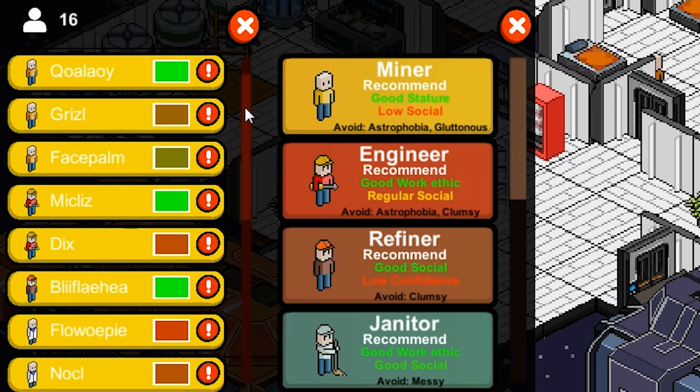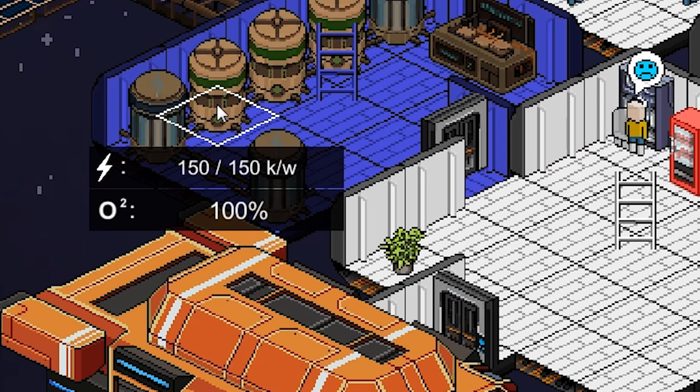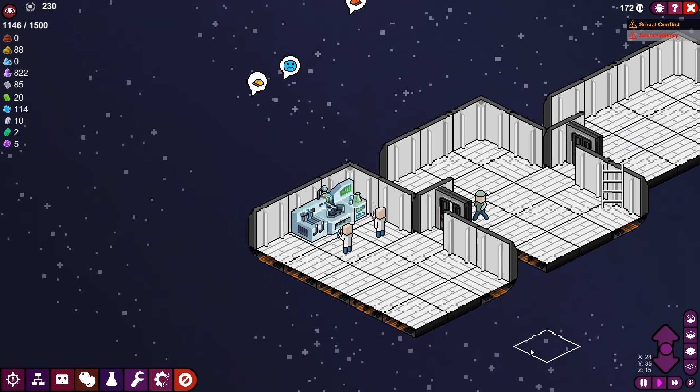What other roles do we need filled? We have two engineers, we only have one refiner. Let's try this — let's put you on refinery duty for now. Quick check: our power consumption is doing just fine. We are taking in as much as we need. Our O2 levels continue to be good. These guys continue to be all-stars.